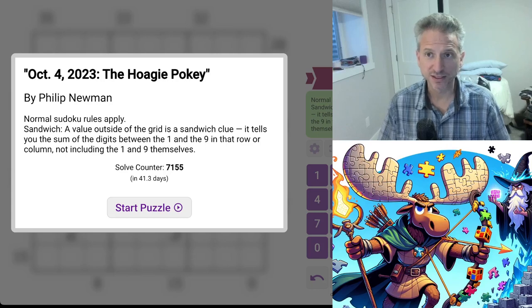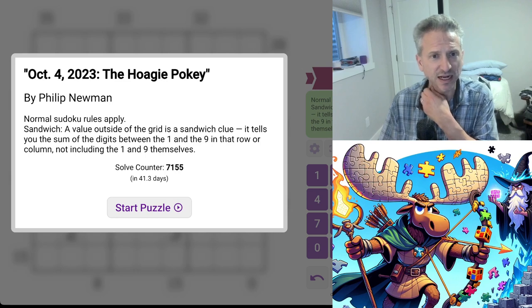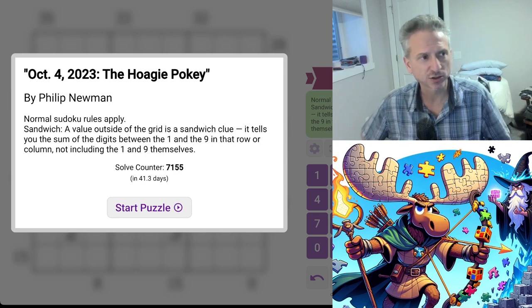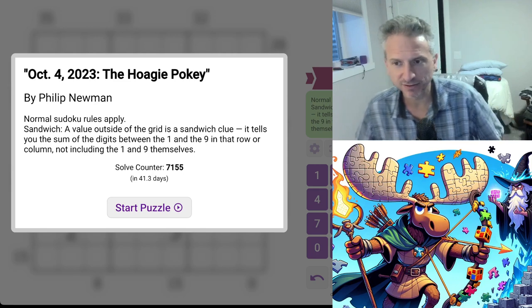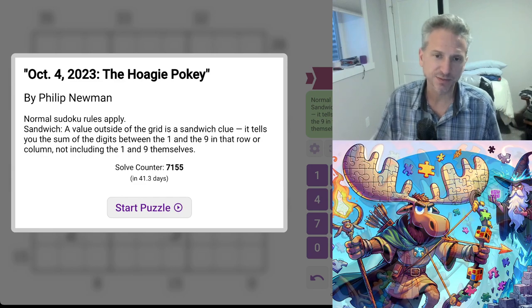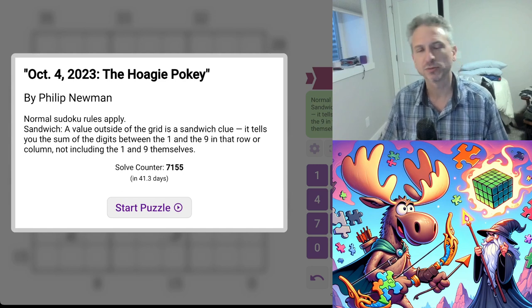Hello everybody and welcome back to Funk Puzzles. Today we're going to have another GAS — it is called the Hoagie Pokey. If you don't know what GAS Sudokus are, those are Genuinely Approachable Sudokus. They are among my favorites. You get all the interesting rules that people make in these Sudokus, but you get it in a very approachable form. You also get a nice reward — there is a one hat, two hat dinosaur prize.